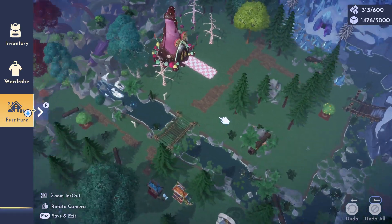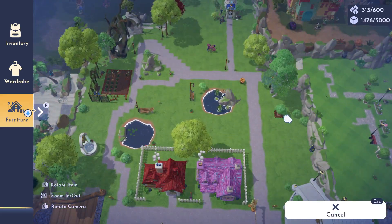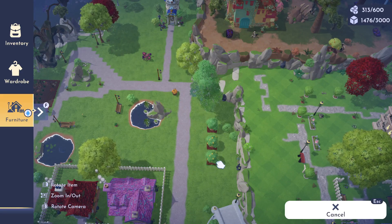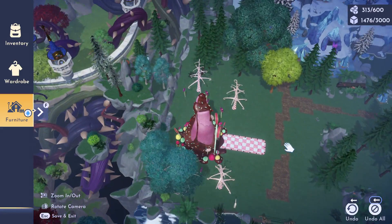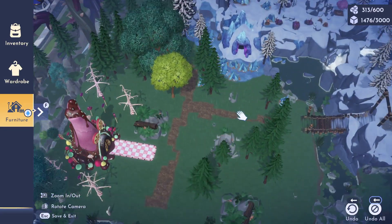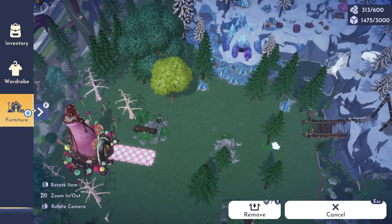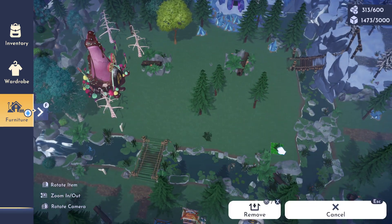Hello! Welcome to another episode of Disney Dreamlight Valley. This time I am cleaning up and decorating the Forest of Valor. This was the first biome that I cleaned up and decorated that I didn't have as much stuff to put into, but that's okay because it turns out really nice in the end. I stopped in at Scrooge's shop and grabbed a couple of new items which you will see before the end.